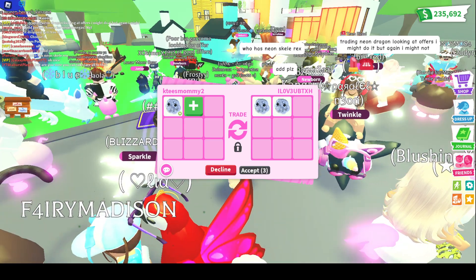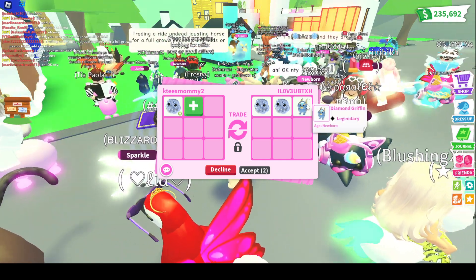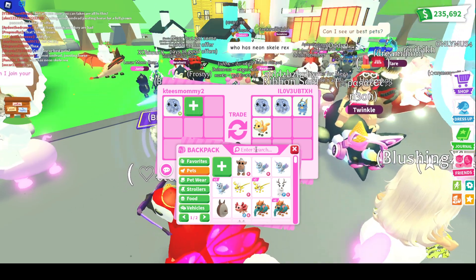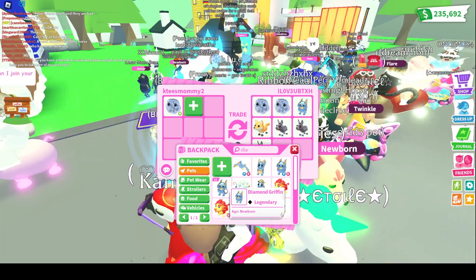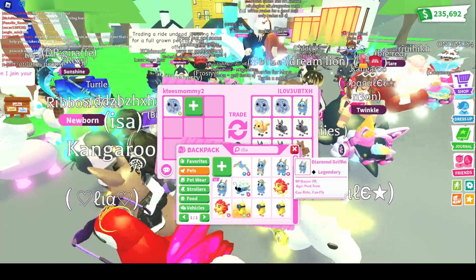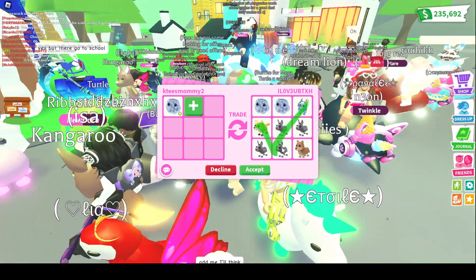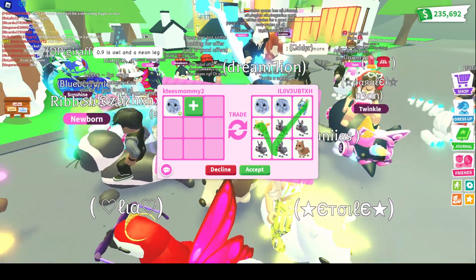First offer — looks like they're offering up some frog spawns and a diamond griffin. That's cool. I have a lot of those. I'm one away from making a neon of the diamond griffins. But it's just so hard because I will eventually get another diamond griffin or another diamond egg. I kind of want to see some more offers, but that's not bad.